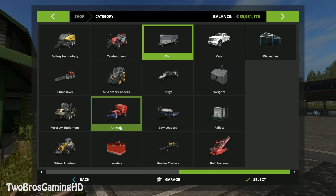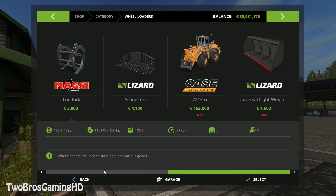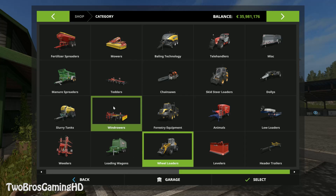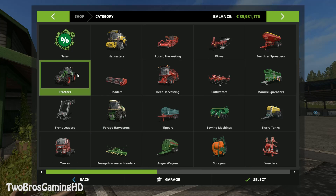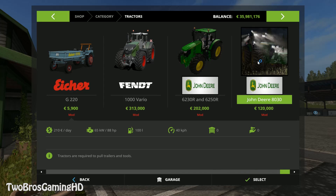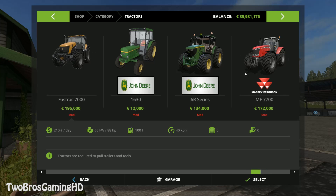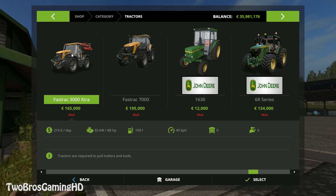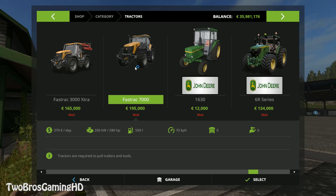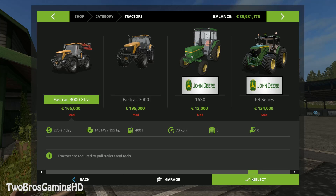JCB Fast Track — already having a problem finding it. Let's try loaders. Right here. JCB Fast Track, it's right there. Fast Track 3000, 195 horses. It can go 70 km per hour, that's why it's called the Fast Track.